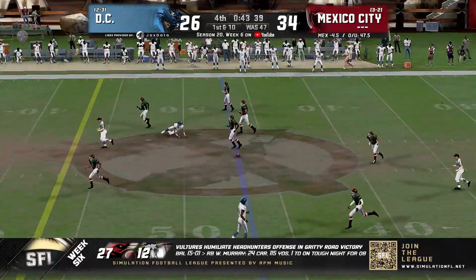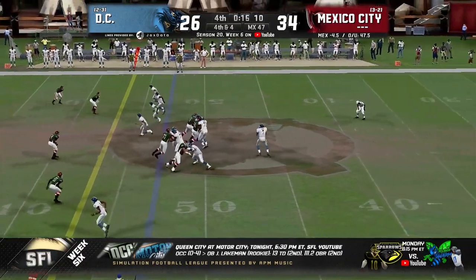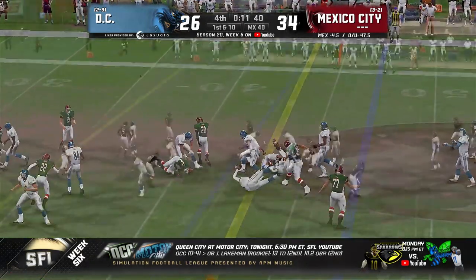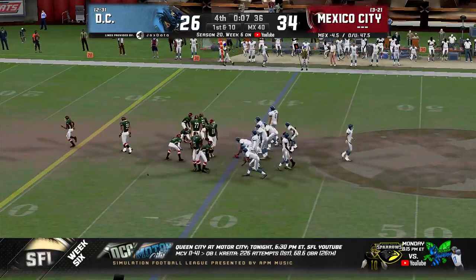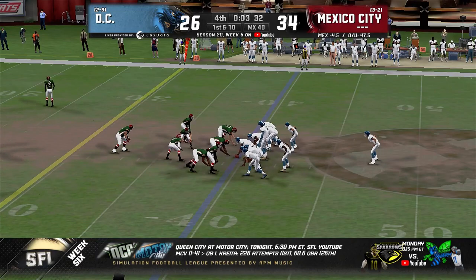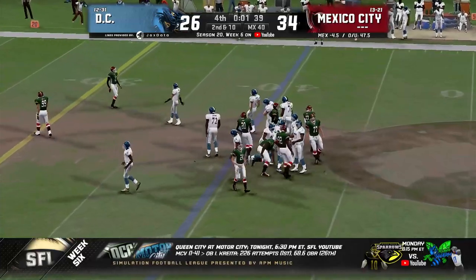Synergy in the shotgun, 41 nickel look for the Aztecs. Synergy throws — has enough for the first down. Can they get back to the line in time? Ten seconds to go, they've got to spike the ball, they've got to hurry it up, they've got to get into a clock set. Five seconds to go, three seconds — spike it, spike it! And they'll spike it with one second left to go.